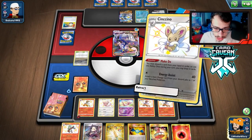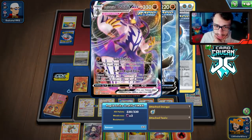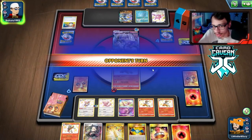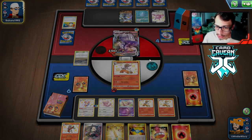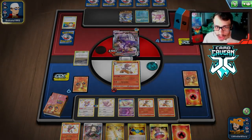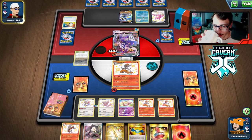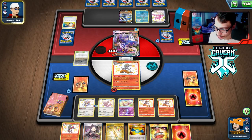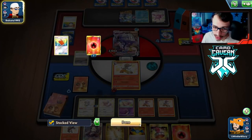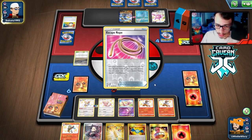Even Gale Thrust can't one-shot us, so we're actually still in a good spot. We might be a little behind because of the energy whiff last turn, but because they can't one-shot Cinderace we might not actually be that far behind. We still have Quick Balls and Level Ball. If they knock out Mew we have an out — there's an Escape Rope. We give them the other Cinderace since we have energy on this one. They might have Crushing Hammer on the bench Cinderace, but they seem to be in topdeck mode.